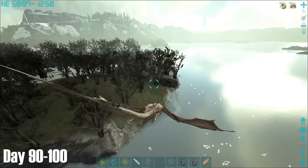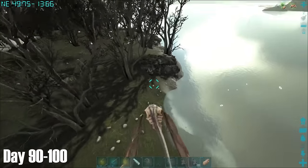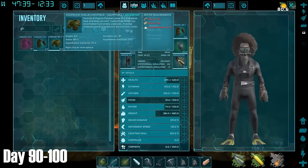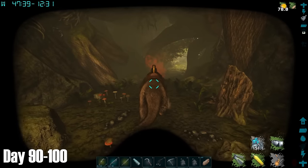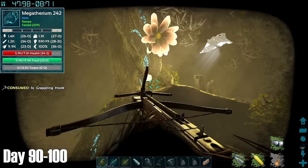With the Broodmother fight done, I immediately set my sights on the Alpha Monkey. The only artifact I was missing was the Artifact of the Brute, so I tamed up this Megatherium to go caving with. The reason I did this was because the Brute is located in the Swamp Cave found on the Swamp Island. Like the Island Swamp Cave, you have to wear full scuba or a combination of scuba and ghillie in here to survive — you can probably also use gas masks or hazmat suits.